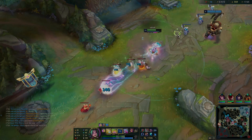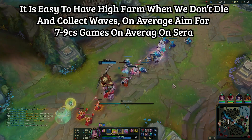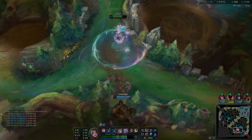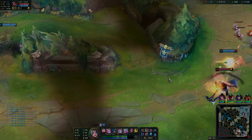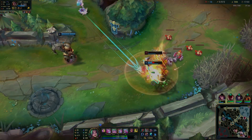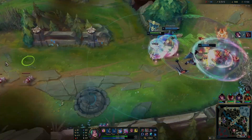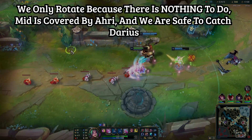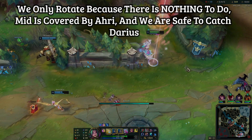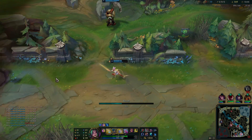Almost 10 CS per minute this game — a crazy game where I just keep getting a lot of farm and playing normally. We shove another wave and have no objectives up so we need to see what we can do. We see Darius overextended bot lane for no reason. There's no objectives up, so I prep my kill combo, but they don't even need my help. Even though I have my kill combo ready, it's good to just be a backup. There's nothing to do — no one needs us mid lane, no one needs us anywhere. We're just chilling and waiting for the next objective.